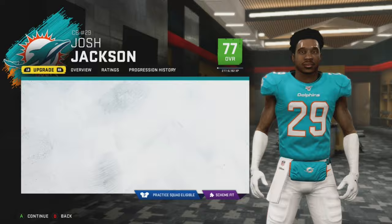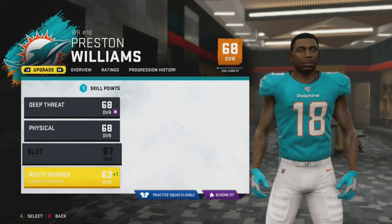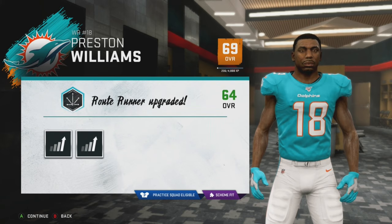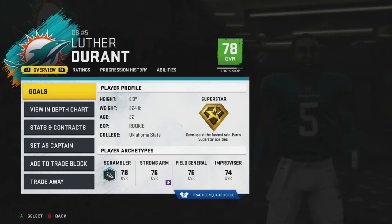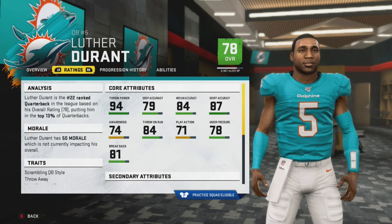Before we go into the roster, here are the upgrades to our corners: Josh Jackson, Nick Nelson, and Preston Williams. I did automatically do the auto upgrades from one to three. I did play week four preseason but didn't record it. Looking at our roster, our QB is rookie Luther Durant. His development already shows as superstar even though the other players didn't show it.